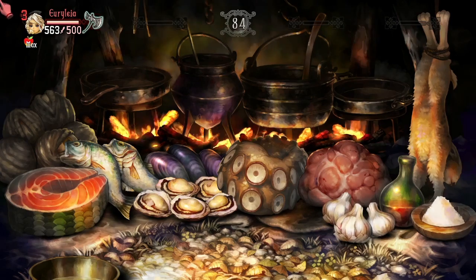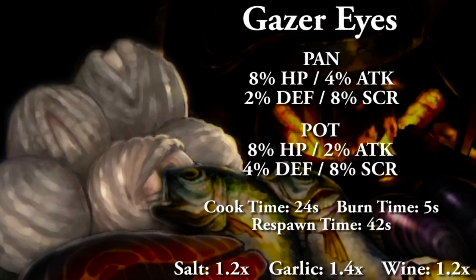The next four are boss foods only found in story dungeons. The gazer eyes, which replace salamander: in a pan gives 8% HP, 4% attack, 2% defense, and 8% to score. In a pot it gives 8% HP, 2% attack, 4% defense, and 8% to score. Full cooking time 24 seconds, burn time 5 seconds, and respawn time of 42 seconds. With spices: salt and wine are 1.2x, and garlic is 1.4x, capping out at 1.8.